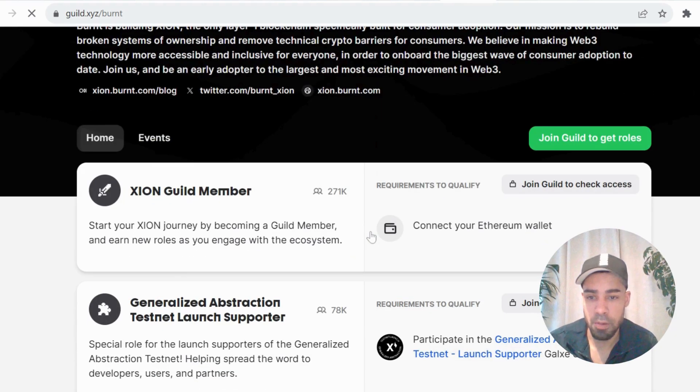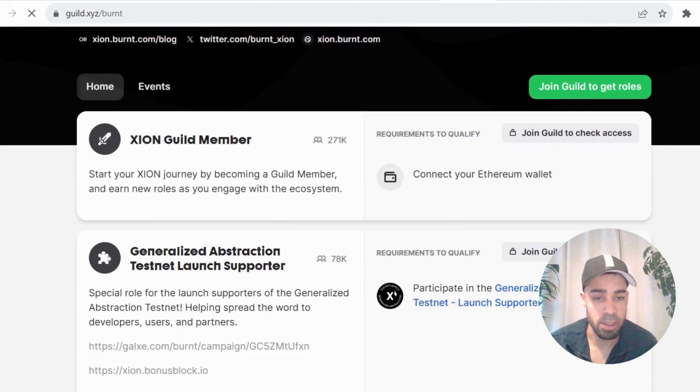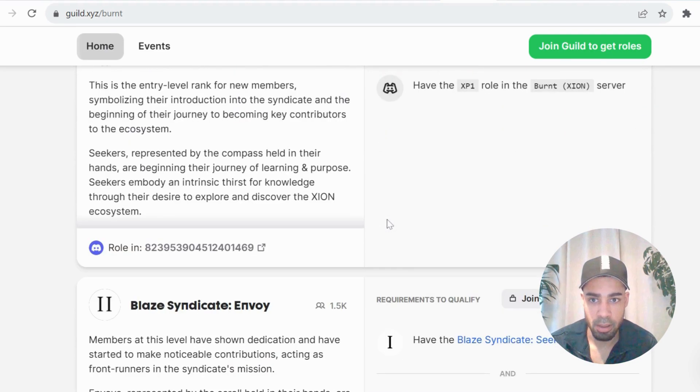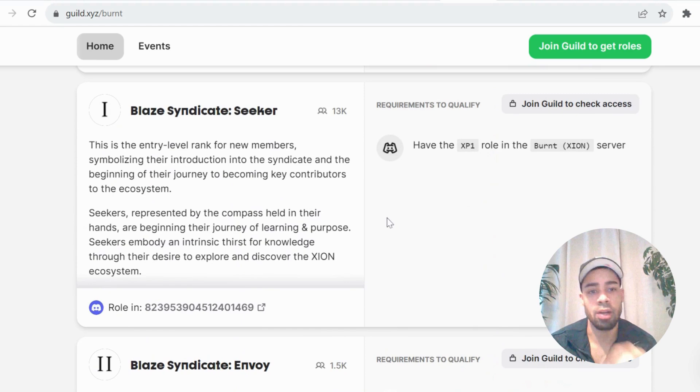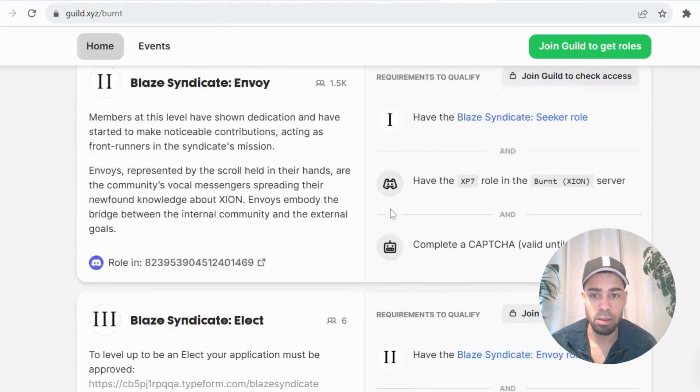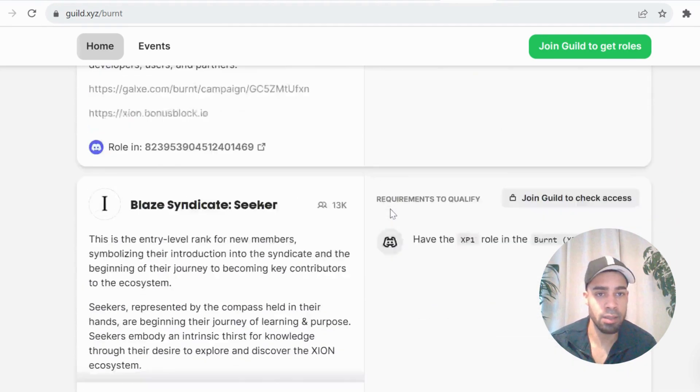They also have a guild so we can get some roles from doing the tasks we've already done — connecting your Ethereum wallet, being a Discord member, and doing a Galaxy campaign. The ones further down are mainly based around your XP points within the Discord server, which comes from how many messages you've sent. There are also some other quests from the Discord, and these roles come from just being active within the community — so make sure you're active in the Discord.